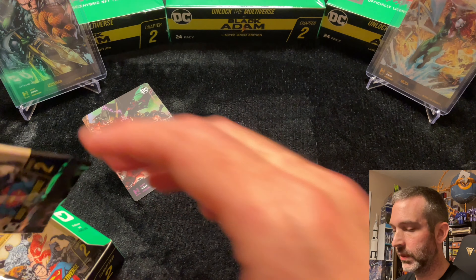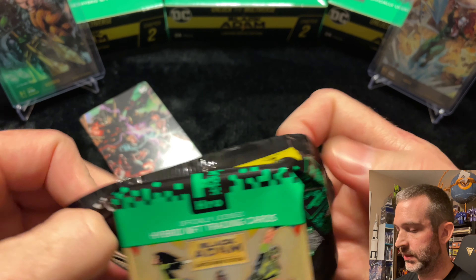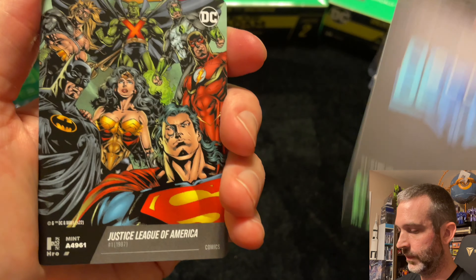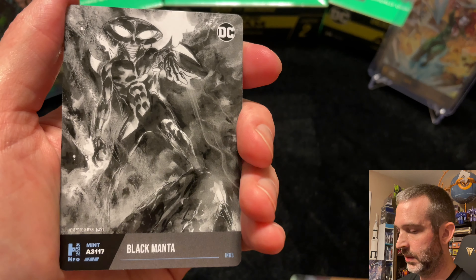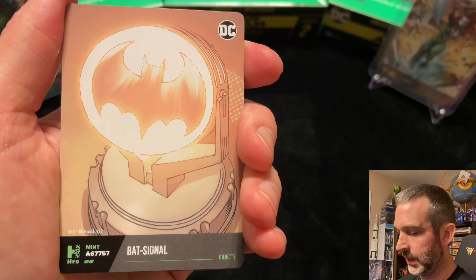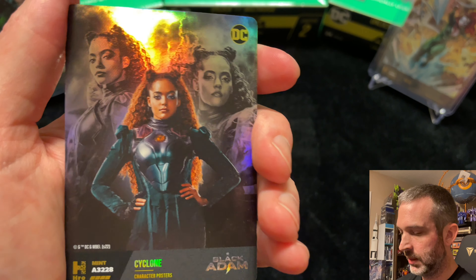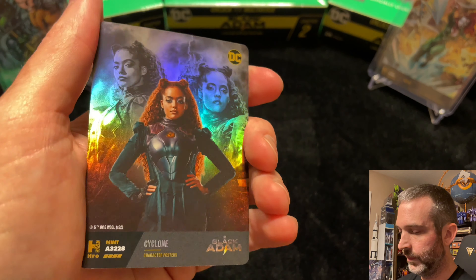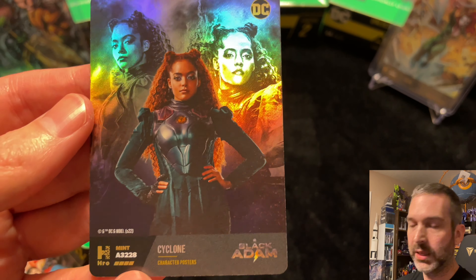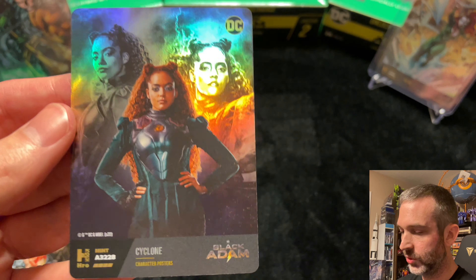Pack six. Let's see if we'll go six packs without a legendary. They've been falling for me about one every six or seven packs. Uncommon. Common. Superior — really nice Black Manta inks artwork. Uncommon. Common. Uncommon. And epic. Even though this looks kind of gold, it only has four bars at the bottom left, so this is epic rarity. It's gold because it's from the Black Adam portion of the set.